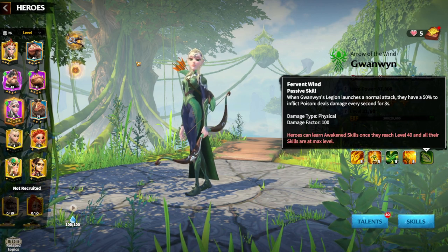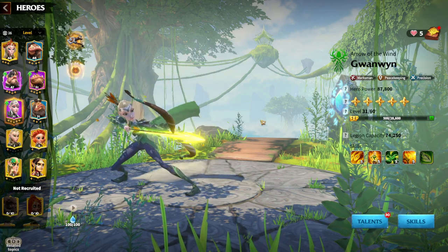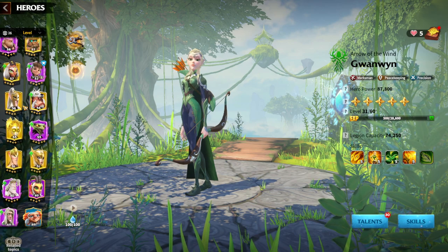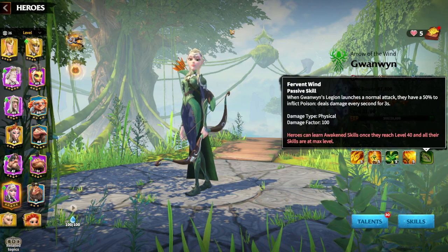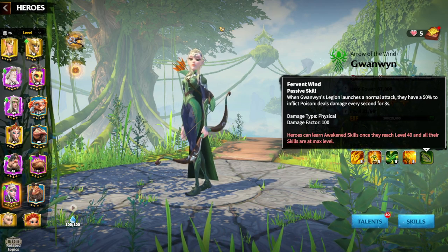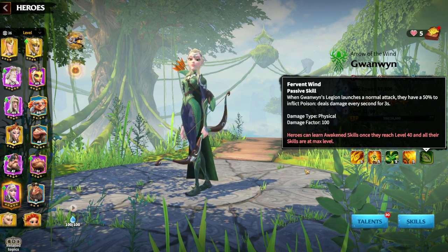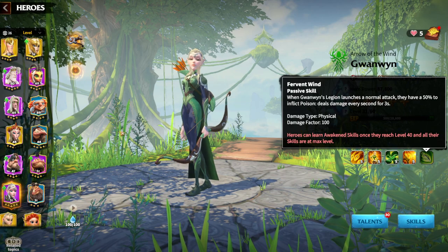In terms of PVP against other players, she won't be the best choice — she'll be a filler until you get a better marksman hero. But it's easy to awaken epic heroes. I've already awakened every single epic hero just by playing the game without spending even $1. So Gwenwin makes a pretty good filler. There's not a better epic hero on the marksman side in my opinion, because you can use her in many different ways. The main idea about Gwenwin is that she's a poison damage dealer — ticking damage, not a big damage factor, not an amazing skill — but her Awakening skill is just too good to have on a marksman.